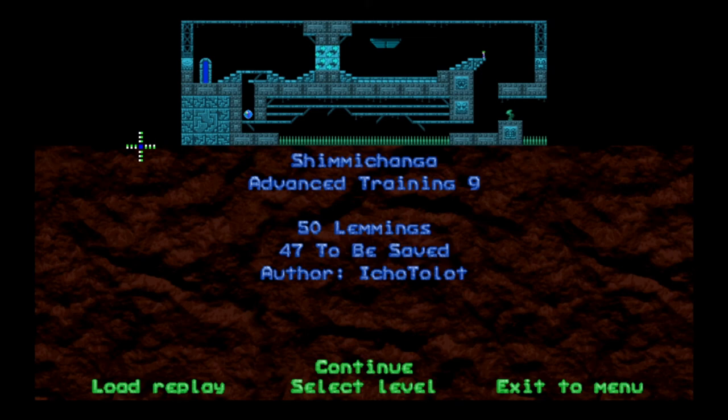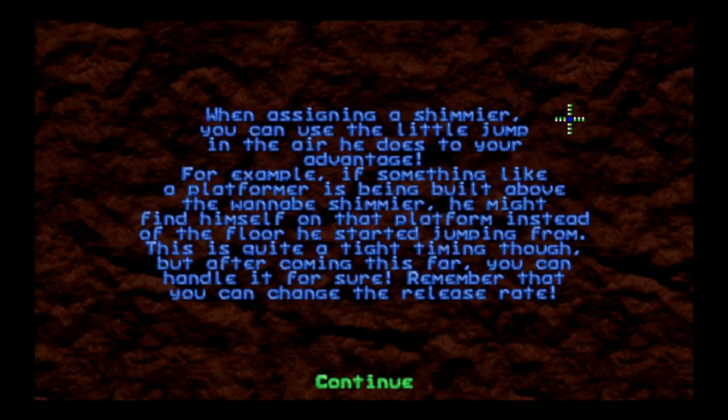Shimmy changa! Boy I could go for a shimmy changa right now. Advanced Training 9 — 50 lemmings, must save 47. One is already out over here as a walker, and we've got a pickup skill, maybe some kind of trap, a nice little tree. When assigning a shimmier, you can use the little jump in the air to your advantage. For example, if a platformer is being built above the wannabe shimmier, he might find himself on that platform instead of the floor he started jumping from. This is quite a tight timing, but after coming this far you can handle it. Remember that you can change the release rate. So like — you use his little shimmier jump, and the platformer is not being built very far above him, but the shimmier jump gets him onto the platform.